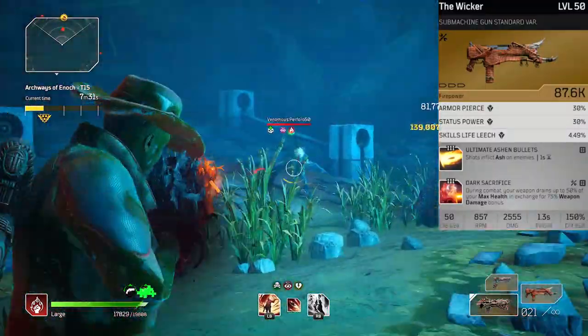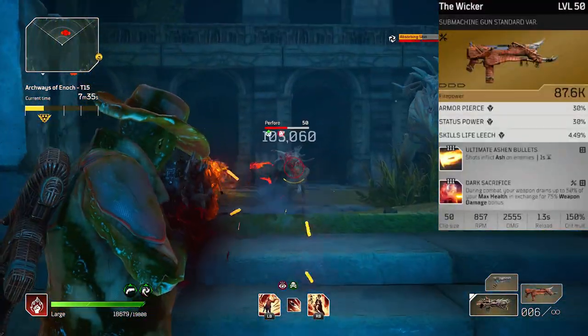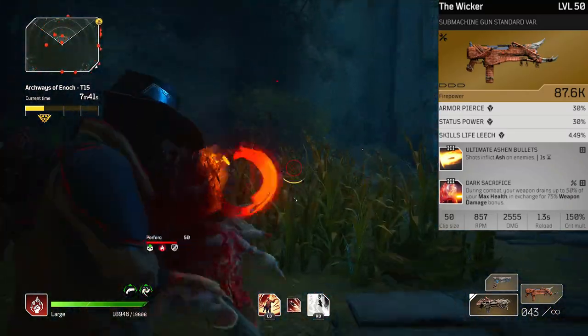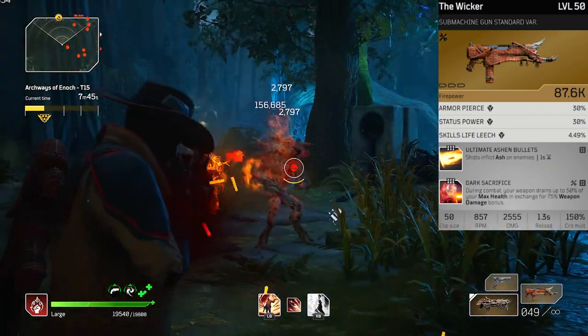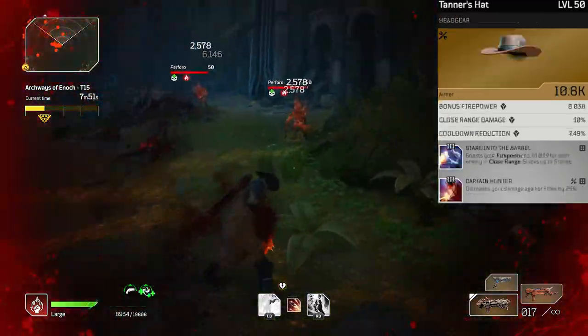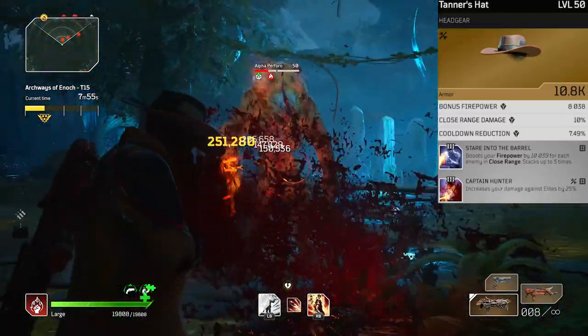You could choose to run the wicker here with the tier 3 ash mod plus dark sacrifice — we get more damage from fatal symbiont with killing spree and dark sacrifice, but the addition of ash on the wicker plays to our strengths and class tree bonus damage to ash, and you get more crowd control. But I don't really think you need it — anything you shoot with the fatal symbiont just dies immediately.